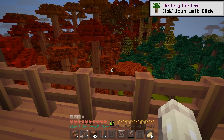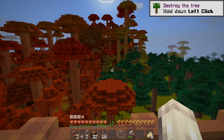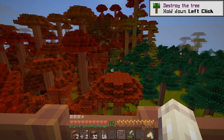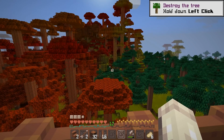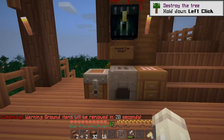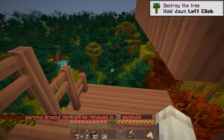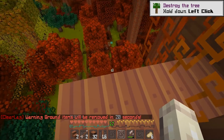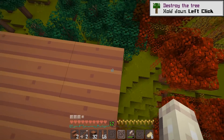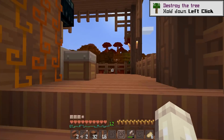Oh my gosh, the dog's still there — I'm gonna get you! If we do end up getting that dog, please leave names down below so I can figure out what to name it. And I'm going to have to build stairs to get the dog up here — I think spiral stairs down from the tree. That's what's gonna have to happen.